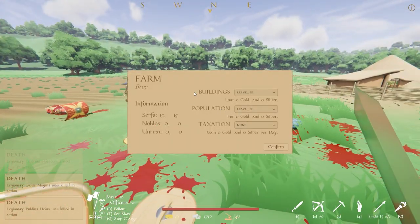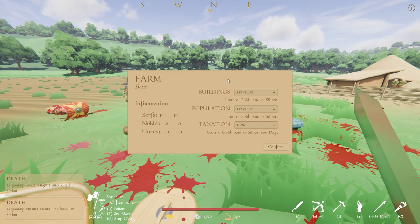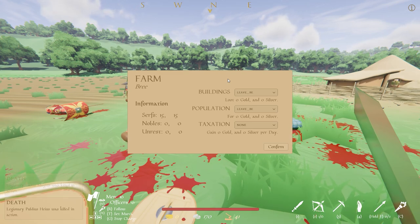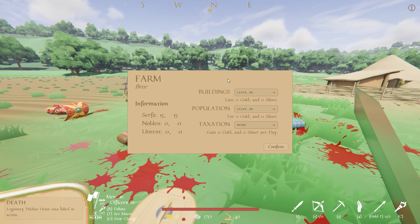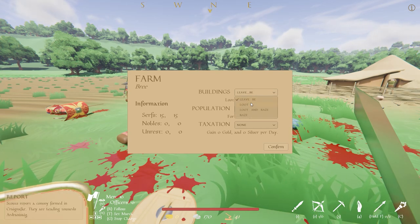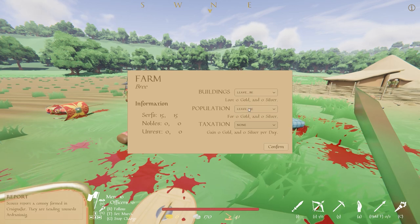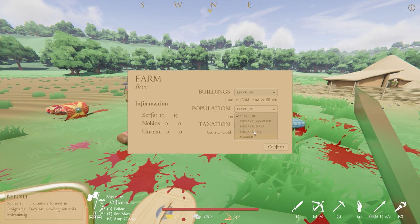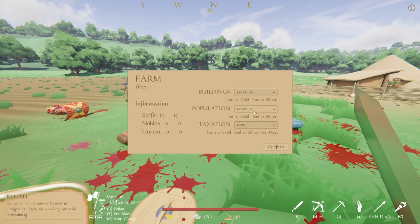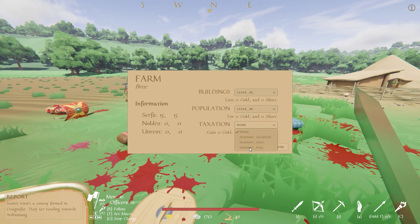Once the battle is won, so is the farm, which now opens up a number of options. This land is now Roman, but we're here for gold and glory, and that means putting down some farmers. Our options concern looting, enslaving, murder, and taxation. All of these impact the unrest system, so even though we want as much daily income as possible, being too harsh will backfire in the long run.